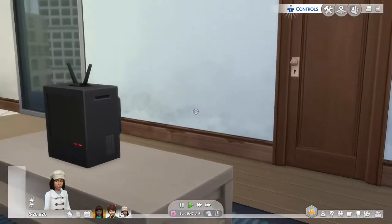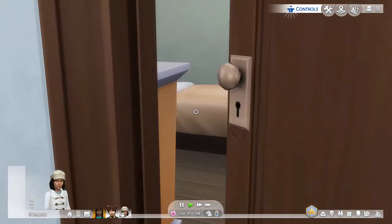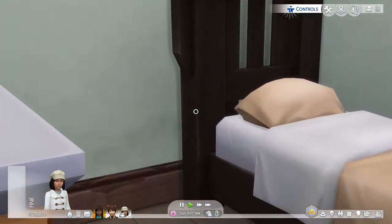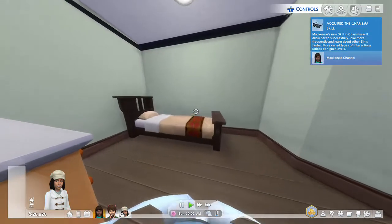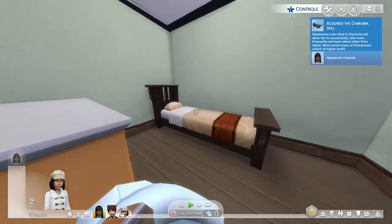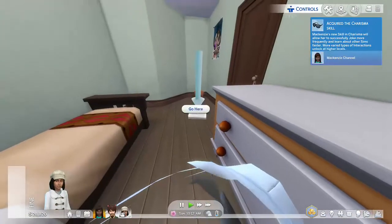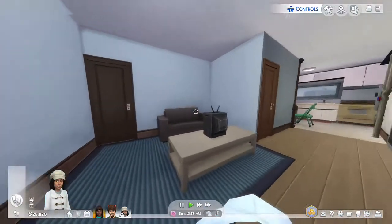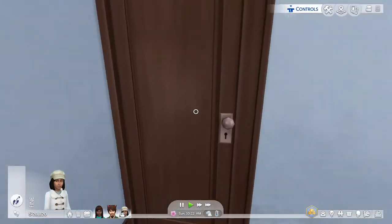We're inside her cute little apartment. She's fine for right now, so let's go in her room and check it out. I keep using the left joystick, so if you see things zoom up really zoomed or really far out, it's because I keep forgetting that's not a walk button - you actually have to press A on the floor and say 'go here.' You can't actually control them walking.